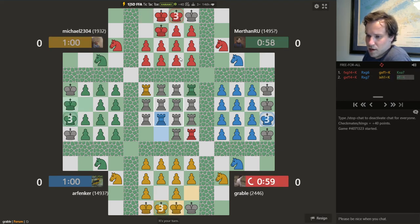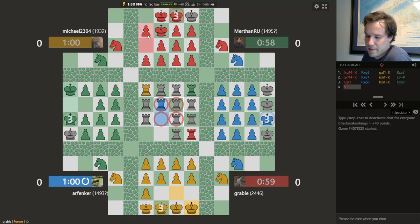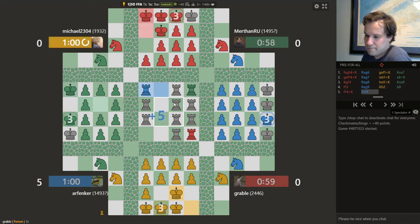What to say about this one? So you have a Royal King — three checks and you're dead. But if you get that Royal King to the center, that is checkmate for all the remaining players. Looks like blue doesn't know what he's doing, and yellow apparently doesn't know what he's doing either — two newer players.